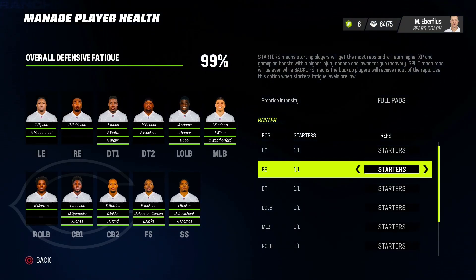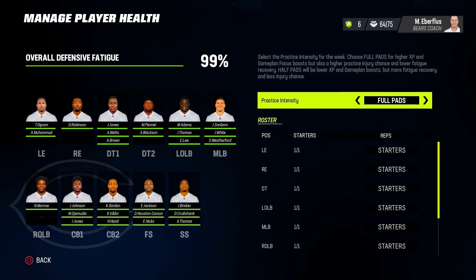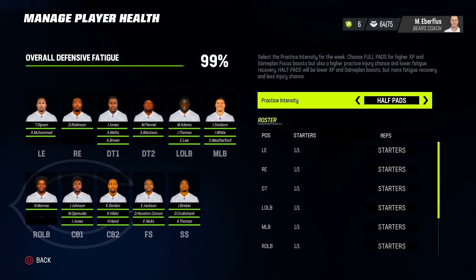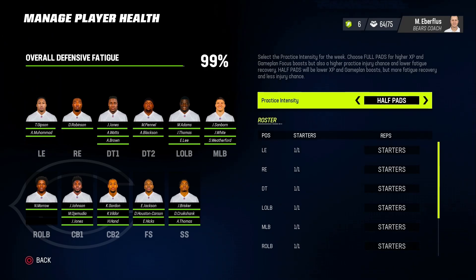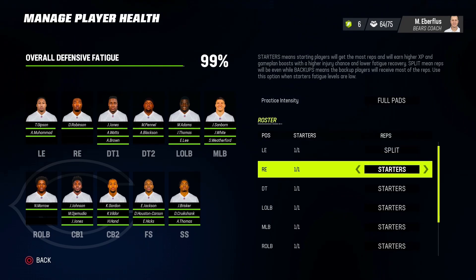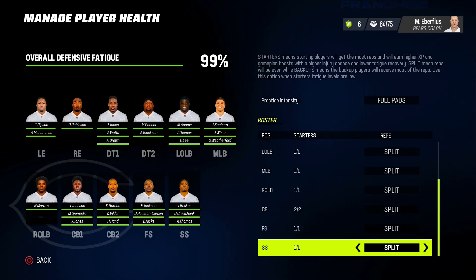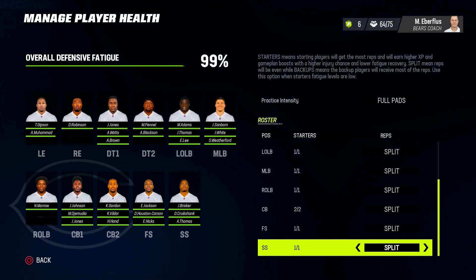It's an absolute horrible way to have the game set up, but this is how Madden has it. So you want to change this. I leave it at full pads because that helps with gaining XP and also gives you injury storylines from practice. On half pads you get less XP but also way less chance of injuries through practice. I always go full pads, and then I change all of these to split so that XP goes to both starters and backups.